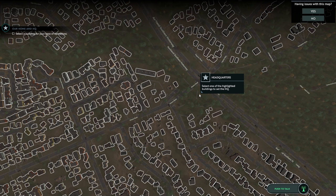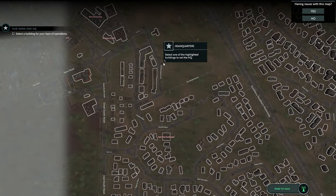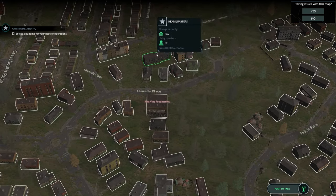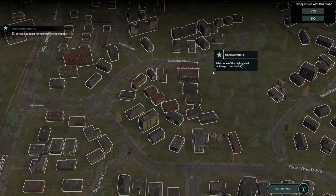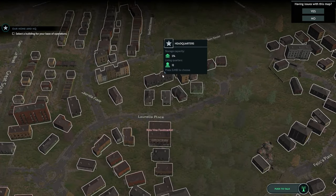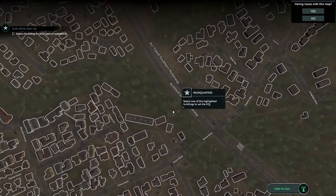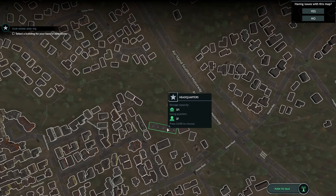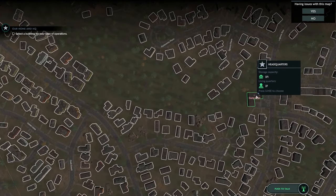We start out the game and it says make our base of operations. You can scroll around - these are all the houses you can pick. You can go up here and I think these are apartment buildings, which is quite cool. This one here has storage capacity of 174 and 12 living quarters. What you really want for headquarters would be something big, like that - a capacity of 371 and 27 living quarters, which is pretty decent.